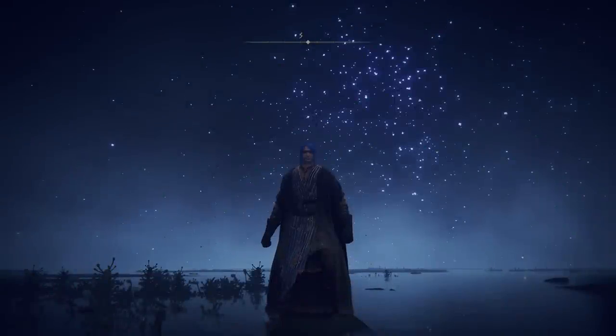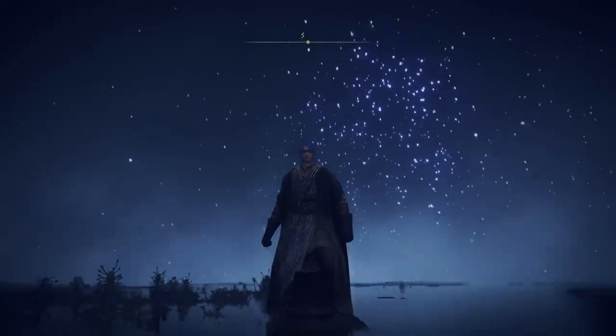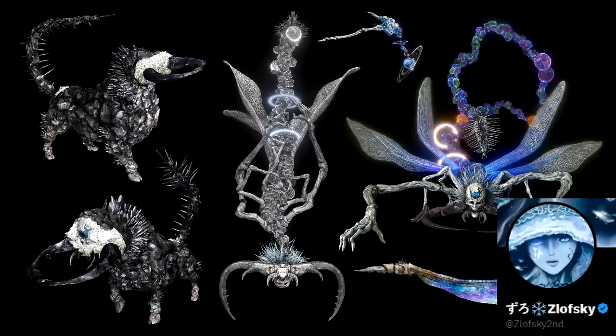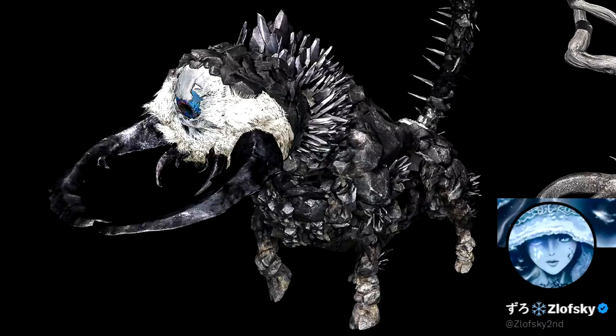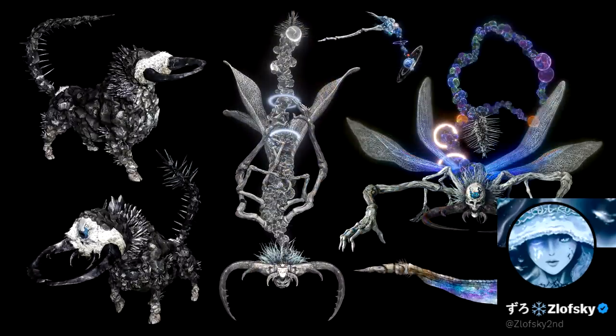Moving on, we return to the boss fight room of Astel to follow up on that conversation. We talked about this great image from Salofsky on Twitter looking at the various forms of Astel — how it seems like an evolution: the falling star beast, the adult form, the cocoon hanging form, and then the bloomed finished form that is Astel.